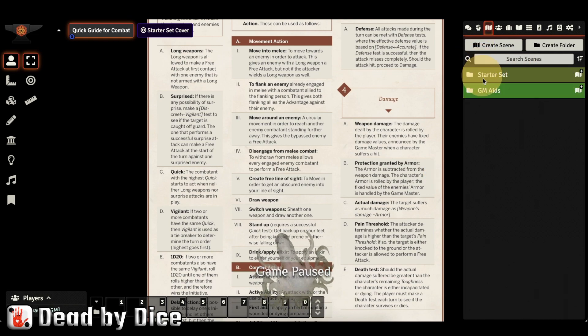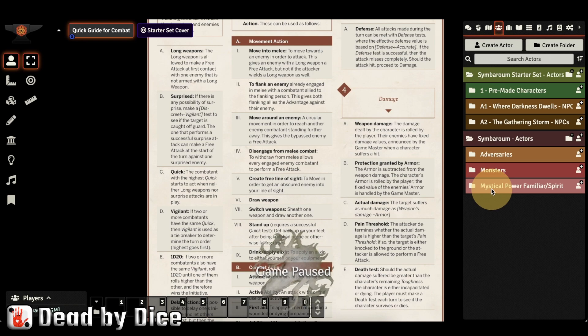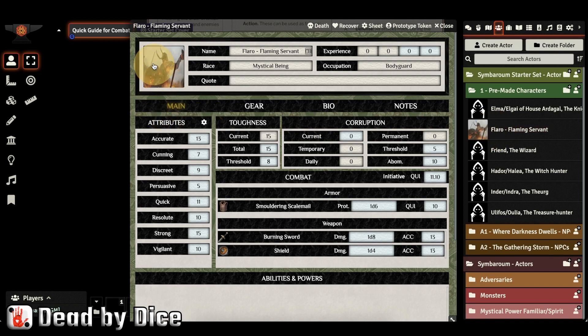There is also a GM map here. In the actor directory we have all the player characters and non-player characters — pre-made characters, and a folder called 'When Darkness Dwells' with characters specific to certain adventures. We also have adversaries, monsters, and mystical powers. Let's check out one character: Flaro, the Flaming Servant. This character has a portrait, though not every character does.